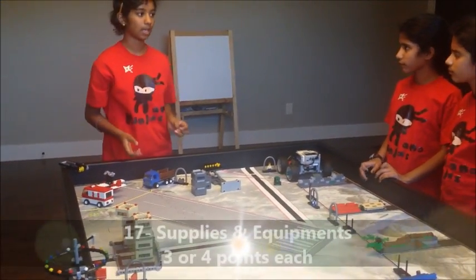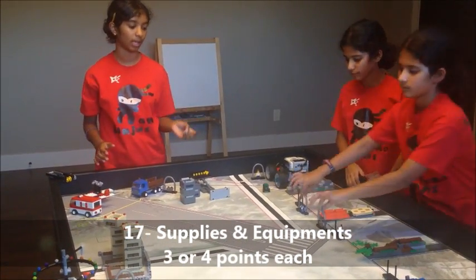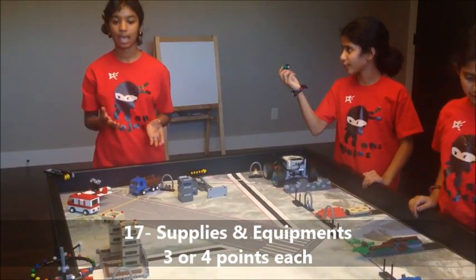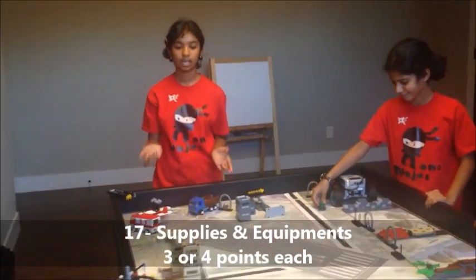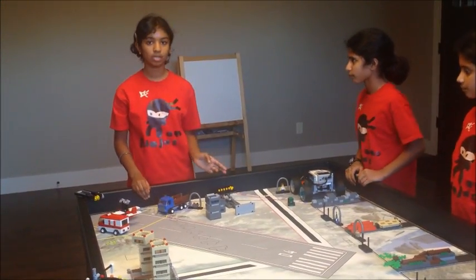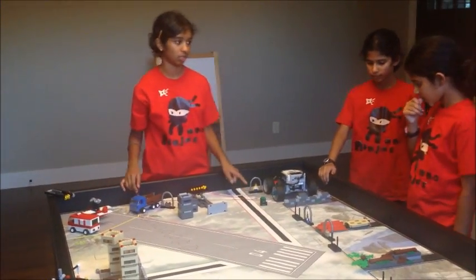After that, you want to do supplies and equipment. Any non-water equipment — like the two-way radio, boom box, dirt bike, or generator — should be in either the yellow region or the red region. You may score more points if those items are in the red region.